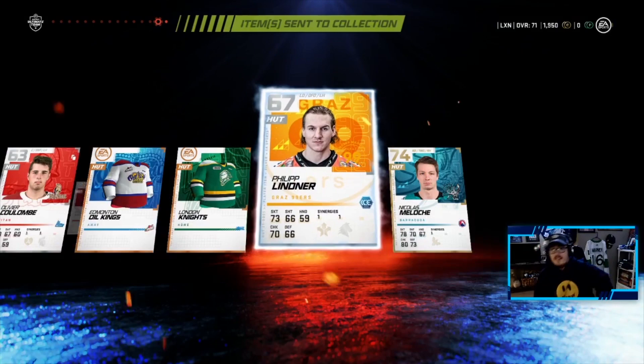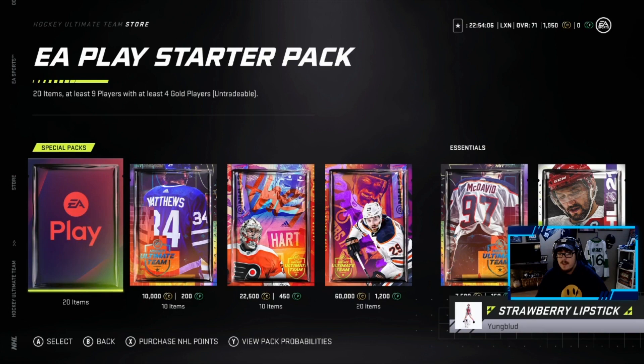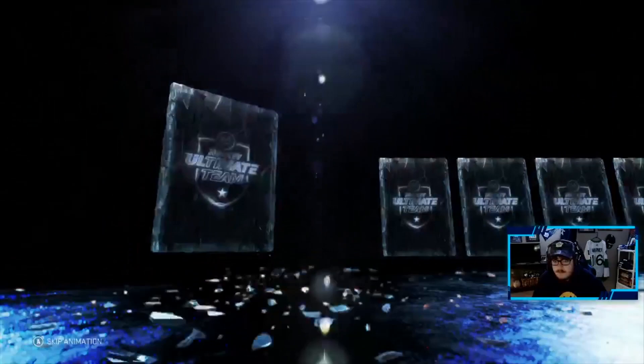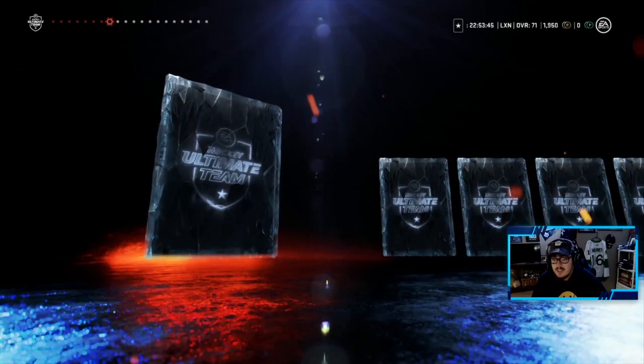We still have one more pack to open before we load up points onto the account — the EA Access pack. It has 20 items, at least nine players, with at least four gold players, so I'm happy we saved this one. Let's open it up — zero coins, we love that. We got a coach which we already have, and this pack is untradeable.